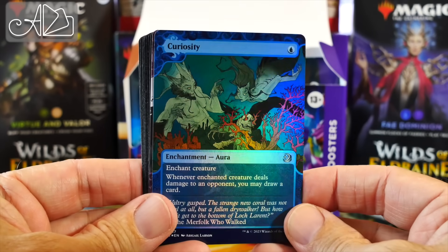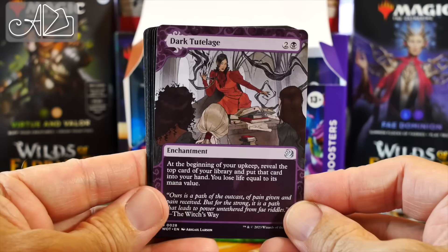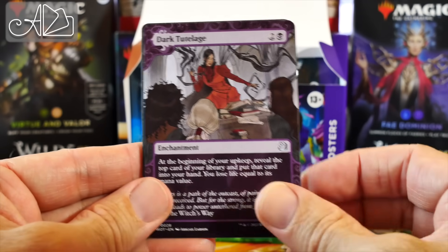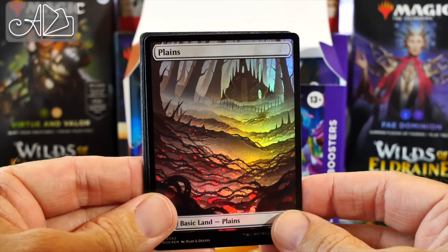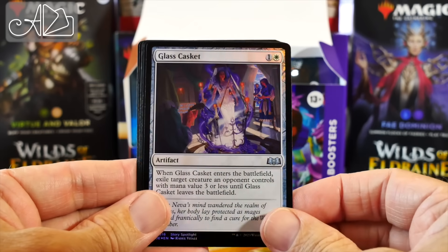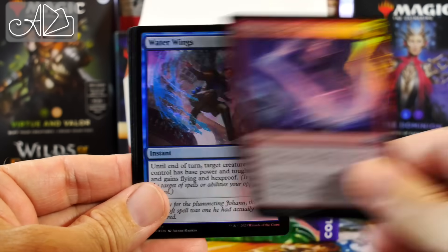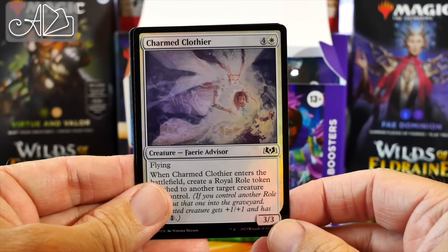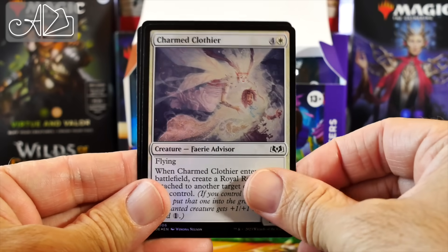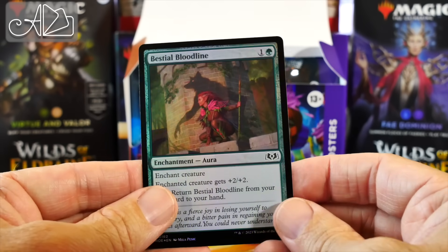Curiosity — nice combo with Niv-Mizzet, look that up if you haven't seen it. Dark Tutelage — great to see this card having more accessibility, I think it's pretty good. A foil Plains with nice contrasting colors. Glass Casket, Agatha's Champion, Stone Splitter Bolt, Water Wings, Charmed Clothier, Minstrosity — it's Candy Canes, amazing. And Bestial Bloodline.